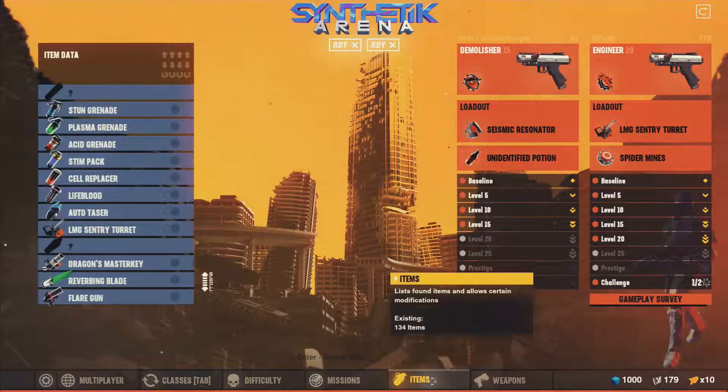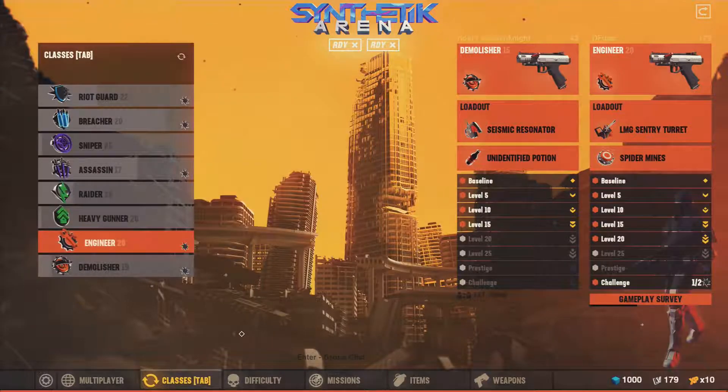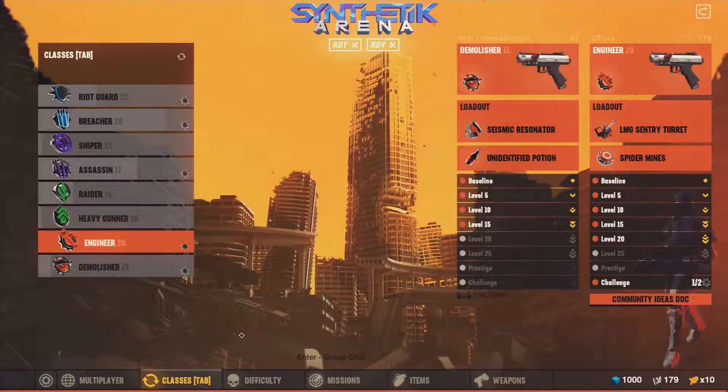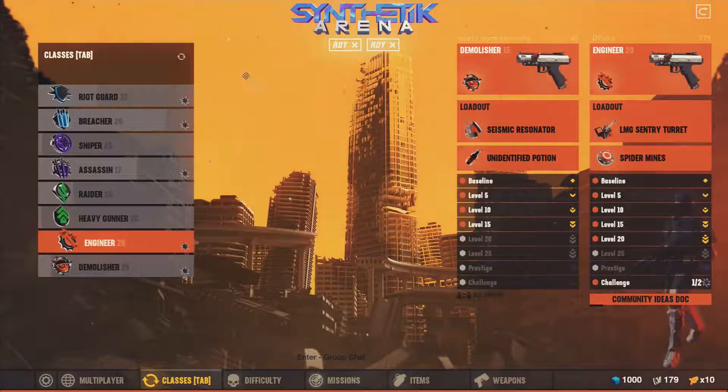So Synthetic Arena is the sort of free standalone game they released. There's basically some synergy between this and the main game — as you can see, Cornet's Knight is at Demolisher level 15. All my characters are basically at the same levels as in Synthetic Legion Rising, because the levels in this game carry over to the other one, and vice versa.